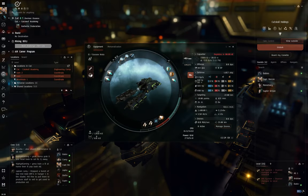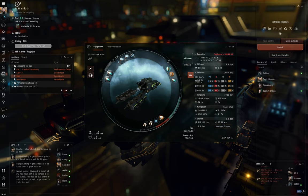Gas huffing is fairly similar to mining. You go to the site, you lock onto the thing, and then you target it with your resource extractor. Just this time, instead of shooting rocks with a laser, we're going to be scooping gas with gas scoops.